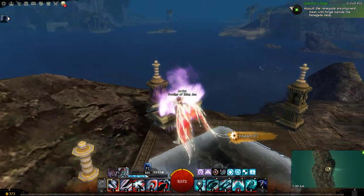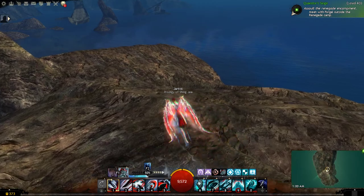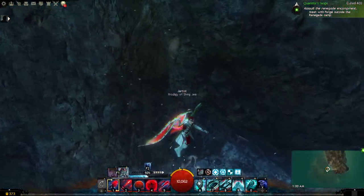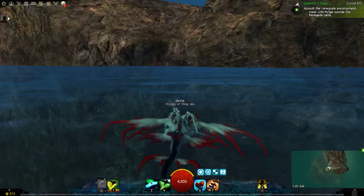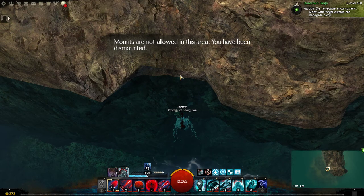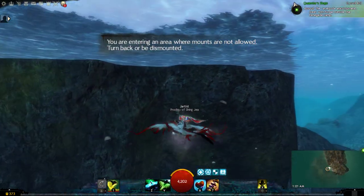The alternate way does require the underwater mastery for the skimmer. This one is also a bit tricky. What you want to do is get under the water and be around this area, because if you look up here there's a lip right here — and this is what we're going to aim for.